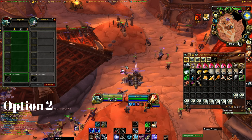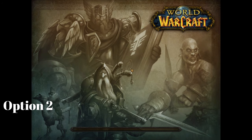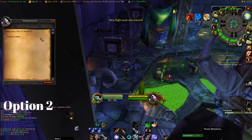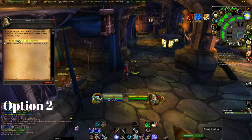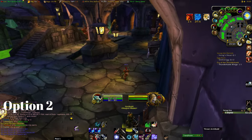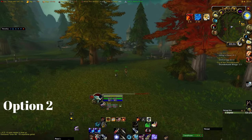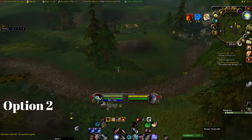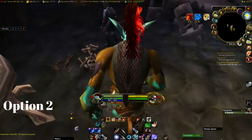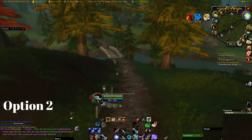To do this as a Horde player, start by taking the Zeppelin outside Orgrimmar or pay a mage to make you a portal to Undercity. Make sure you get both the flight path in Undercity and visit the Weapons Master. Make your way to Tarren Mill, or South Shore if you are Alliance. Get the flight path and set your Hearthstone, then make your way to Durnhall Keep.